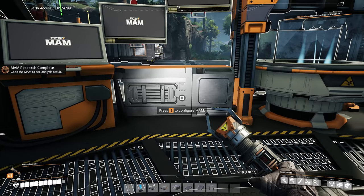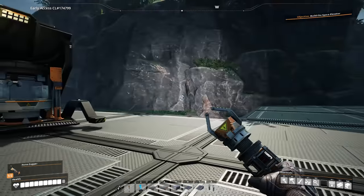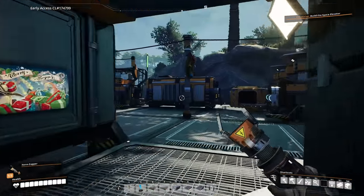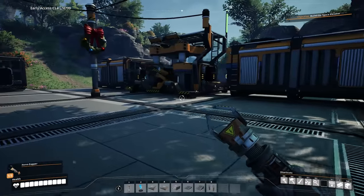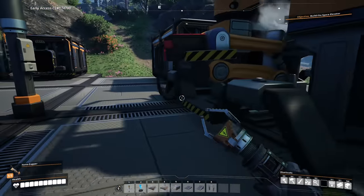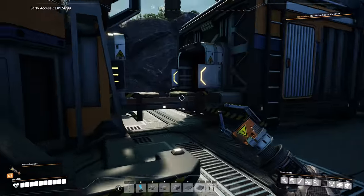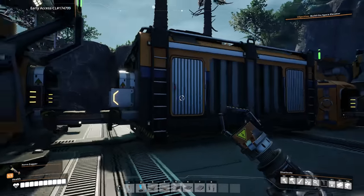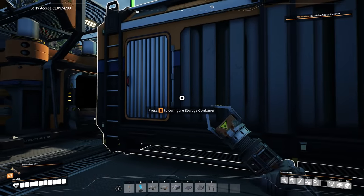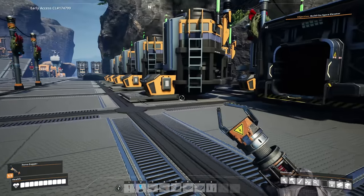I'm probably going to go ahead and automate the copper a little bit better and maybe even add another limestone production. And then we'll go from there. I made a couple changes to our solid biofuel setup — really only one change. Instead of having two constructors feeding in, there was really no reason to because 120 per minute is the most we could transport. So I swapped it out for one constructor and put a storage container here to hold biofuel in the meantime. That way, if I just have any biofuel sitting around, we can get that going. And you can see we're doing pretty well — we're getting a fair amount of solid biofuel.